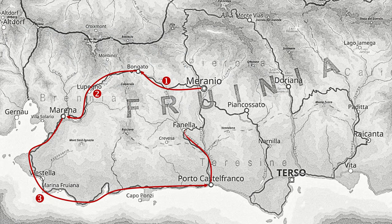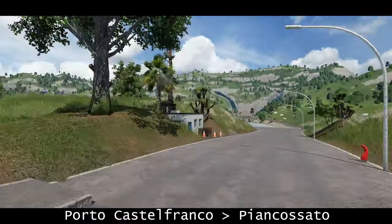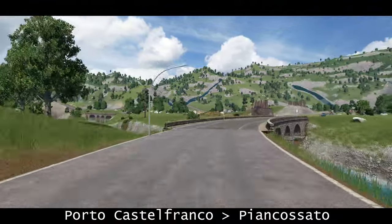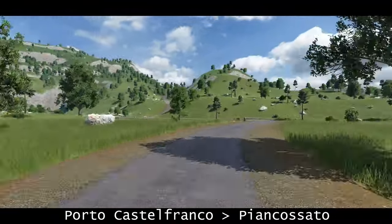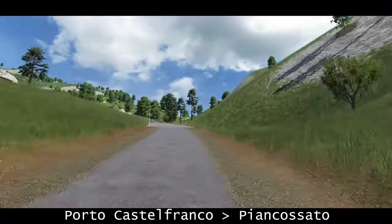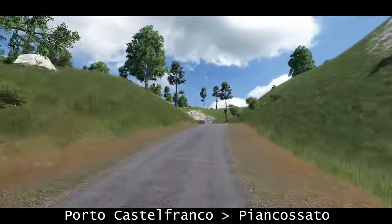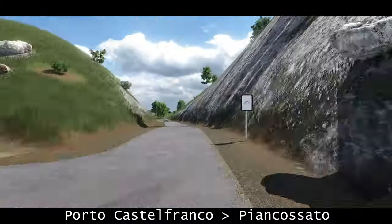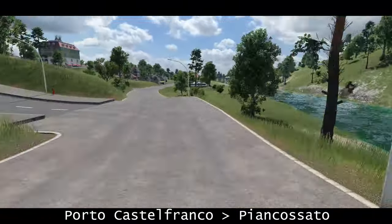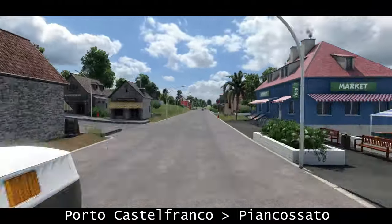There, the cars head into the countryside again, following the rivers Linneo and Quetone into Pirona for a rather high speed run towards Fanella. A small range of hills is crossed to reach the river Linneo again, which leads the way further north, almost towards Meranio again. This is a chance for people who watched the start to see the cars around the halfway mark not too far away from the city again, before moving back into the city to await the finish. Then the cars head east to approach Piancosato, a nice city in the hills of Pirona.